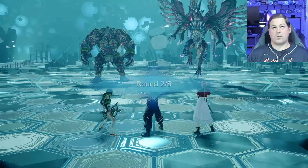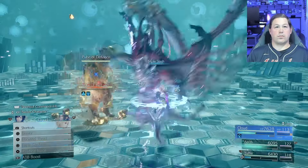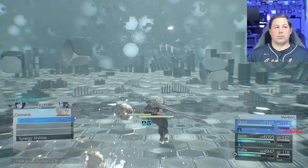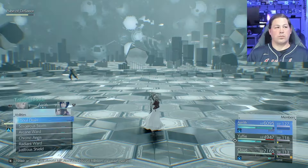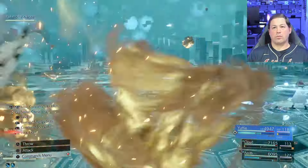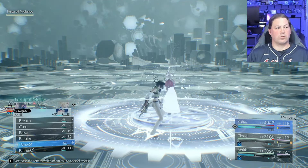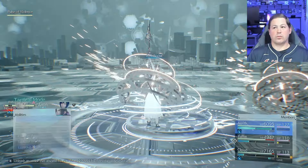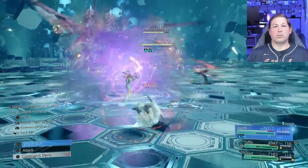Round two is also pretty easy. You can get through this no problem even if you get Gigaflared as long as mana wall is up. This battle starts with Titan having something called the Pulse of Defiance, and you want to focus on destroying that before you can damage Bahamut. As always, I'm putting a heavy focus early on getting established and getting all my wards and buffs up.